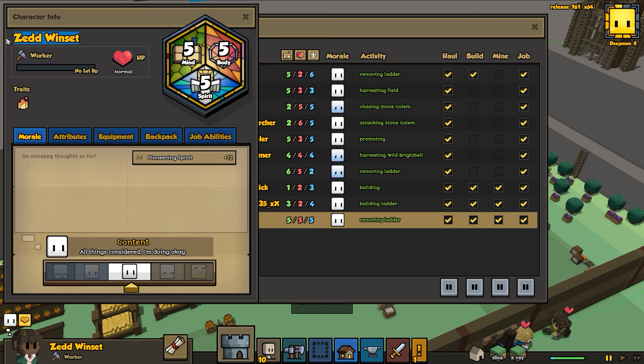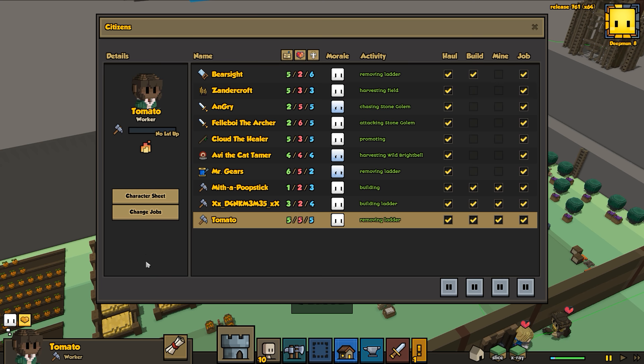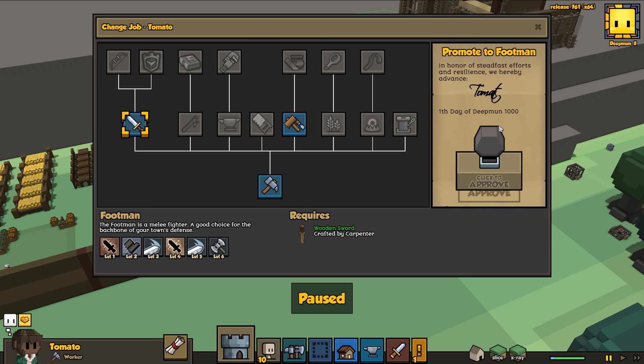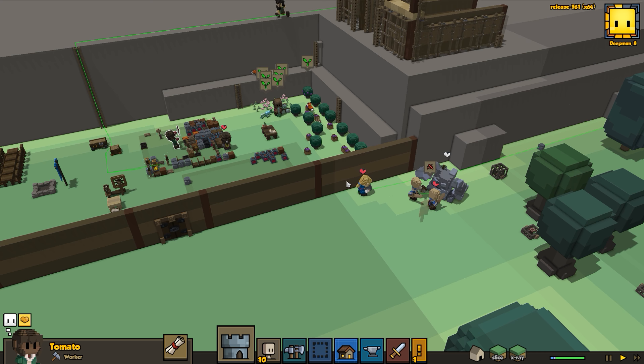Zed, we are going to change your name first - your new name shall henceforth be Tomato. Or Tomato depending on how you pronounce it - I like Tomato, it sounds better. We'll find you a backstory at some point. You look like you'd make an excellent crafter, possibly - but I think we need warriors more than crafters right now. Everybody get in there, get your swords, and maybe together we can actually defeat this golem.